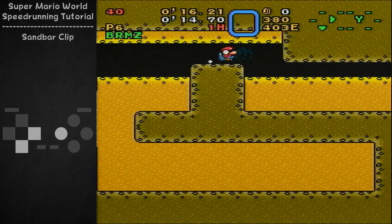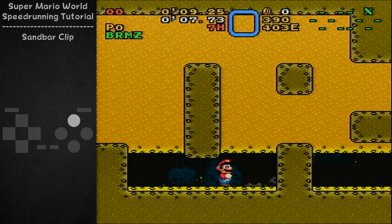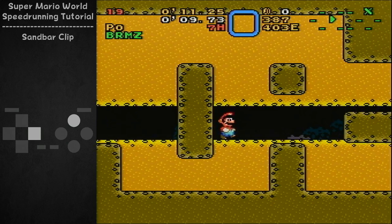You have to jump over that gap, and then jump up here — kind of like that. It's a little bit more difficult without cape, in my opinion, but only marginally.